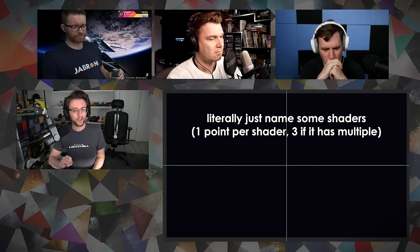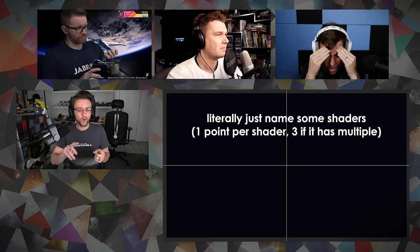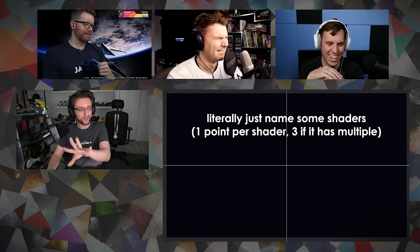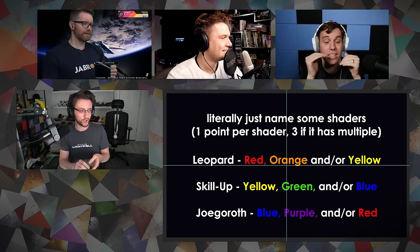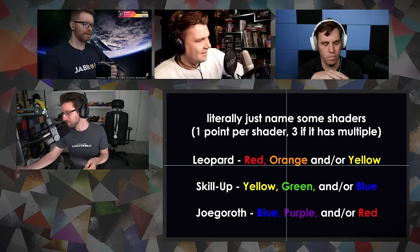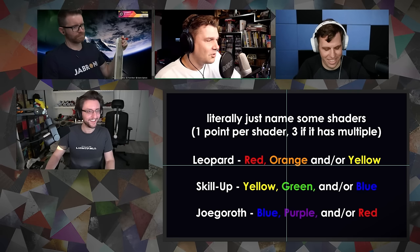Game number two is also called Literally Just Name Some Shaders. I'm going to give all three of you three different colors. You have one minute to tell me as many shaders as you possibly can that have at least one of those colors in it. Leopard, you need to name red, orange, and/or yellow shaders — even if it's just one square in the icon. Skillup, your colors are yellow, green, or blue. And Joe is blue, purple, and/or red.